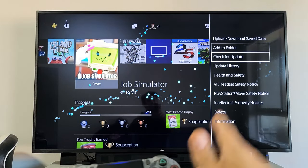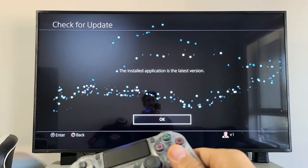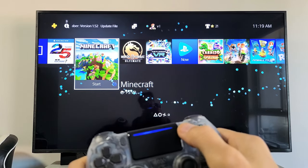Tap on that and this menu will pop up. Go down to Check for Update and click X. This one already has the latest version. You can do the same for any app — here's Minecraft, click Options, then go down to Check for Updates. This one is also the latest version.